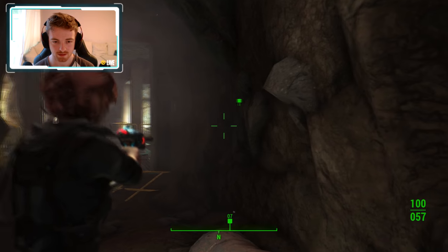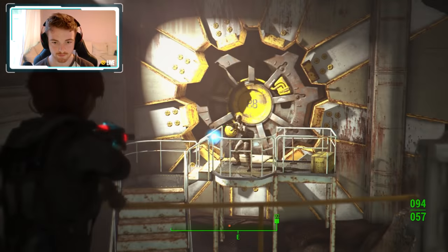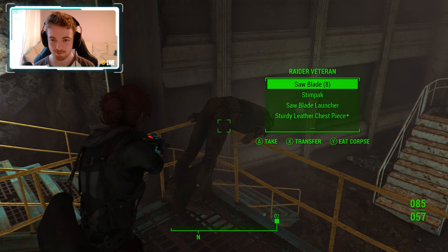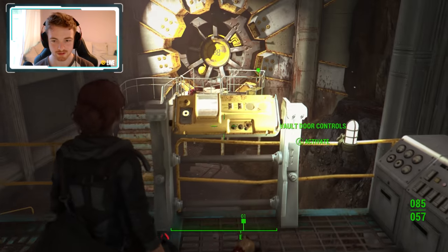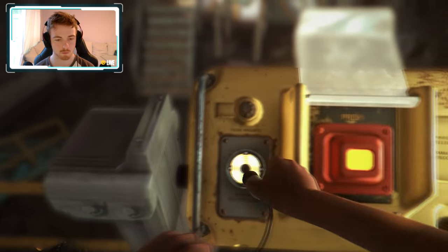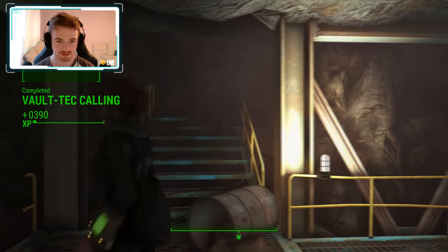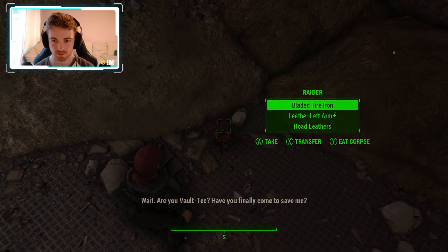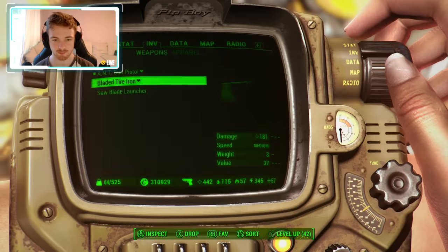Alright, let's get our amp pistol out. Fighting enemies outside — die! Okay, let's talk to this guy and see what he wants. Someone's coming in now. Vault-Tec calling. I have a Pip-Boy — nice. Let's just equip this bladed tire iron right now because I love my melee weapons, and that's what we're going to be choosing.